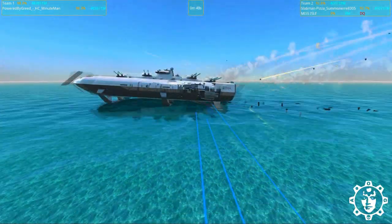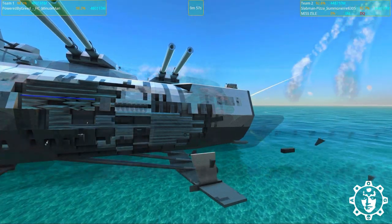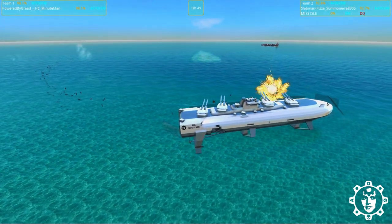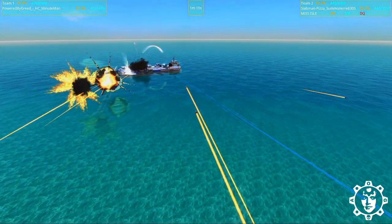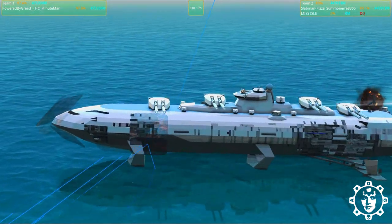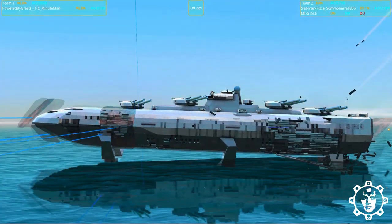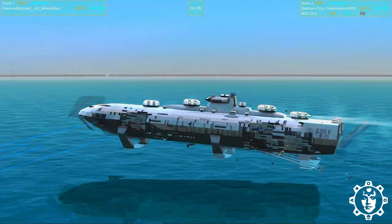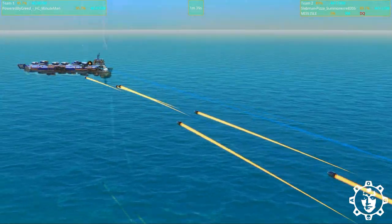We are sandblasting and sandblasting. Are we sandblasting anything important? It looks like the shields are doing a good job of keeping armor up. We're stripping blocks but no major damage. I wonder if Slab Man Pizza's crams will come in to deal some damage. Powered by Greed's crams definitely deal some damage — really big explosions there. Powered by Greed spent some big money on that LAMS system; it's not a joke — some strong LAMS. Slab Man Pizza is behind a little in material but it's still pretty even.